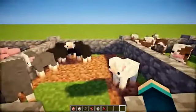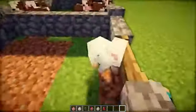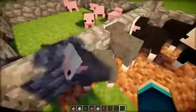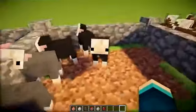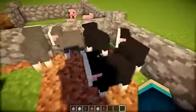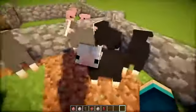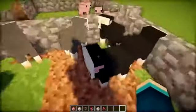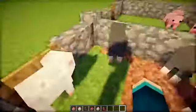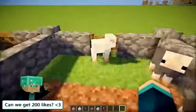Next up we have the sheep, which is going to be my favourite. Look at these guys — they're all fluffy and they've got little pink mouths. Basically what they appear to have done is just made the foreheads of all these mobs huge, and made their heads a bit more realistically scaled compared to their body. So their heads are no longer twice the size of their body anymore. But look how cute they are — it's brilliant.